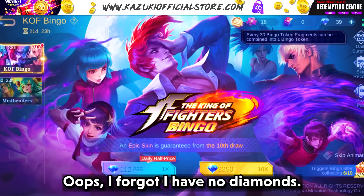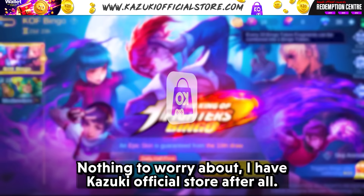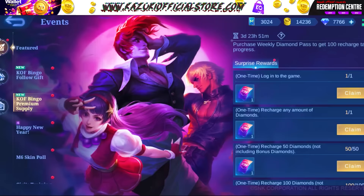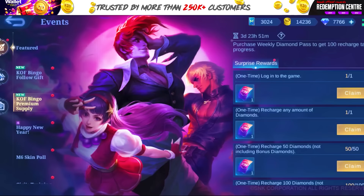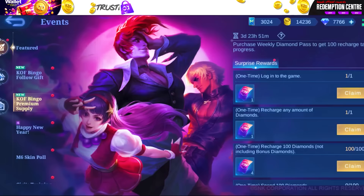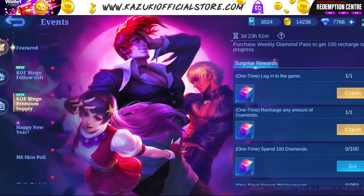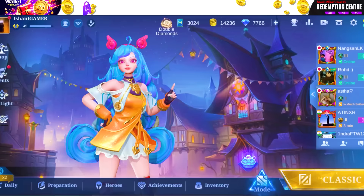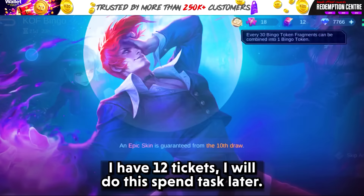Now let's start drawing from this account. Oops, I forgot I have no diamonds. Nothing to worry about, I have Kazuki official store after all. The diamonds are here, so let's collect the tickets and start drawing. I have 12 tickets, I will do the spend task later.